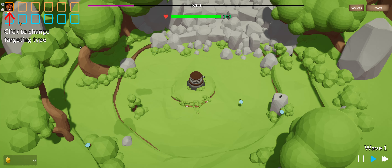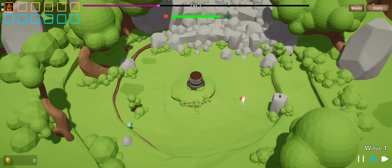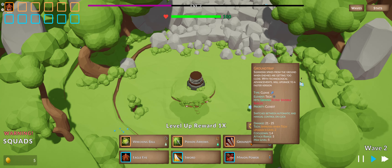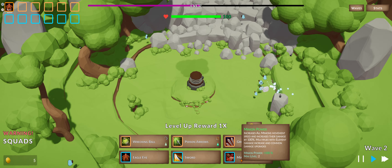Okay, top left — click to change the targeting type, manual or auto. That's fine. Clicking doesn't do anything because it's on auto. Little bit of reward — wrecking ball, poison arrow, round trap, eagle eye, sword.